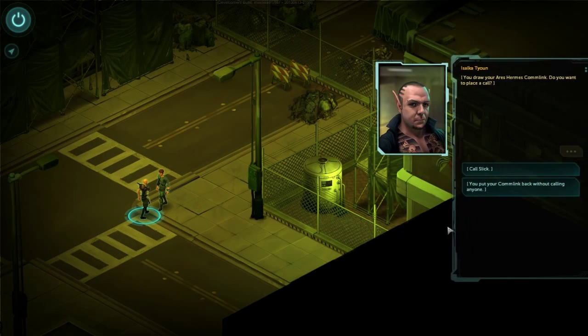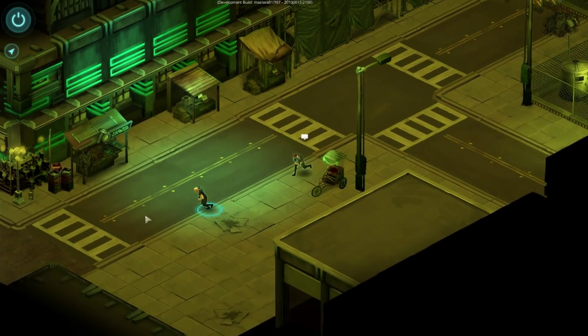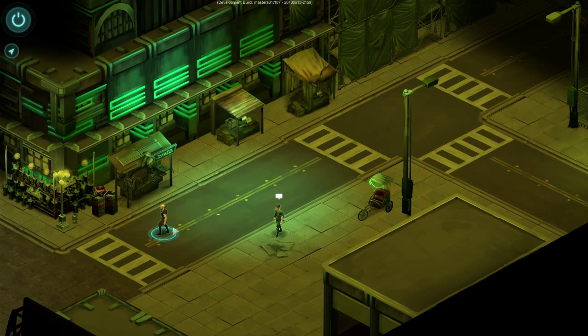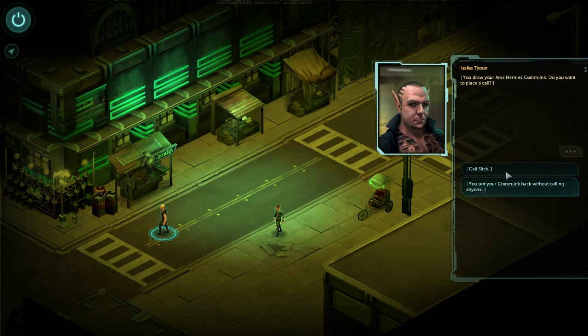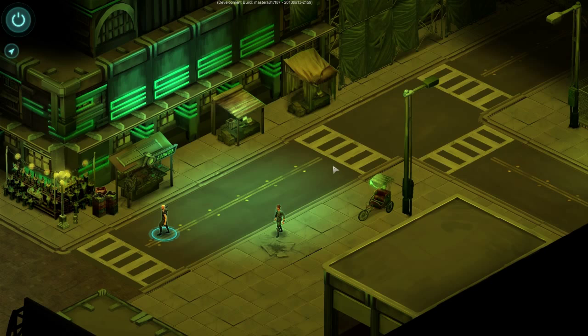When I now click on my character, this opens up a dialogue - a conversation. "You draw your Ares Haramis comlink. Do you want to place a call?" I set Slick to Team Shadowrunners, that's why he's following me around. When I call him I see his portrait, and I could now have this conversation with other people - like Loafwire or Dunkelzahn, whoever you want to call. I'm just wishing him a nice day for now. Let's see how to get this done.